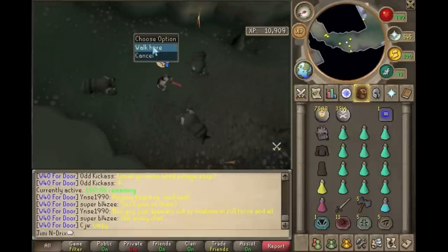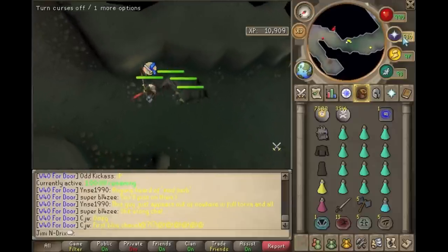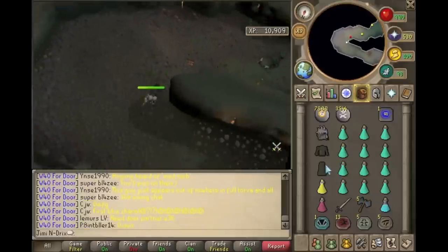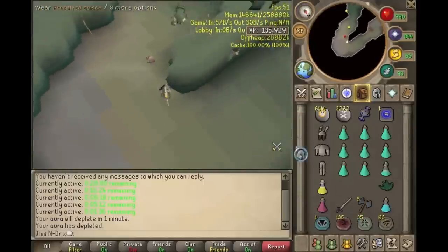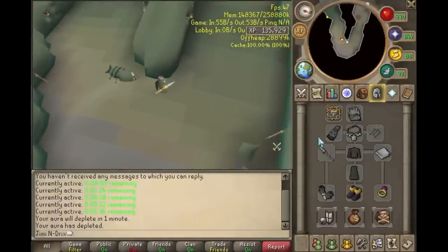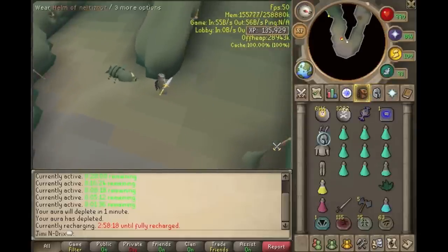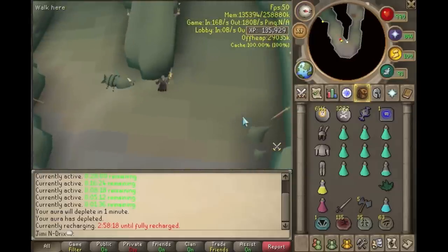Hopefully this guide has helped you — if not, that's too bad, but if it has, that's cool. We're back just to show you my progress after about an hour. Pretty much 1k XP on the XP counter is equal to one crimson charm. Best of luck with bursting and barraging — see ya.